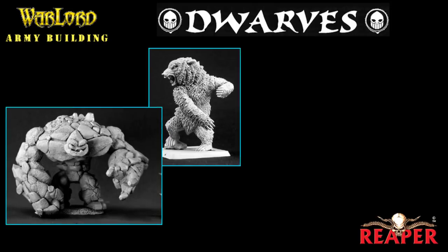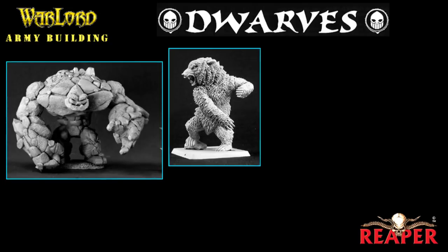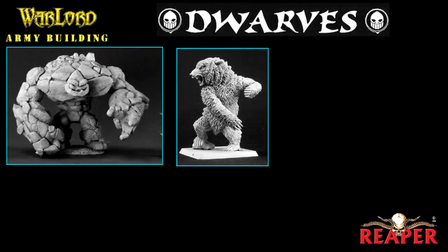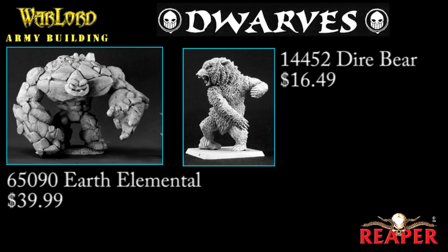I am going to take the Stone Spirit. It costs 177 points, it's on a 50mm base, and it's a massive model. It has as many damage points as the griffin, it can't fly but it can burrow underground, it has damage reduction, and it causes fear — just an awesome model. I'm also going to take the Dire Bear, which costs 75 points. It's cheaper than the small earth elemental but has one more damage point, it's a really cool looking model, and I'll get use out of it in my D&D games too.